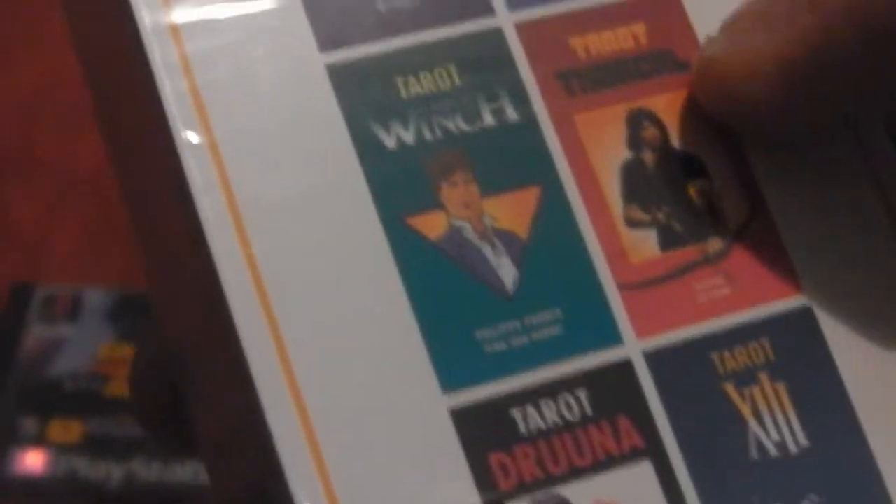After that, a Tarot 13 — the BD comic. There are several collections — they're all new. There are also Bidoshon, Linkal, Largo Winch, Torgal, Druna, and of course the 13. So there are still 5 missing if I want to complete the collection.